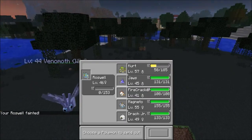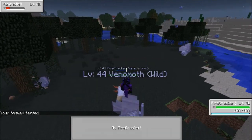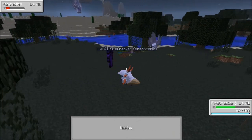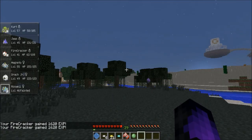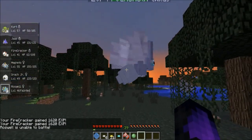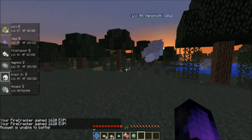Roswell died — dang it. Level 46, let's try Firecracker. Yeah, he can kill it — look at that. Oh, Drifloom! I love Drifloom, Drifloom's awesome. It was always the hardest one to get — I always hated it because in the games it only appears on Fridays.